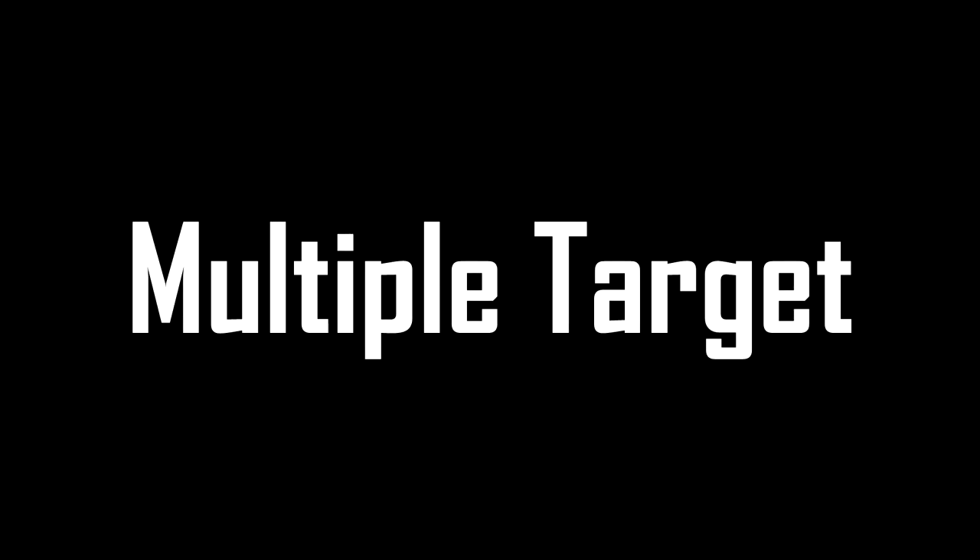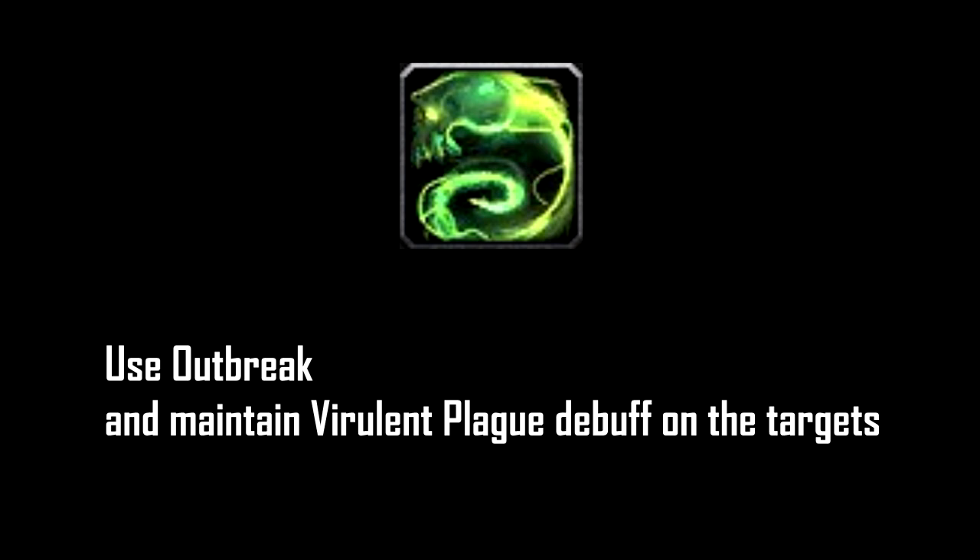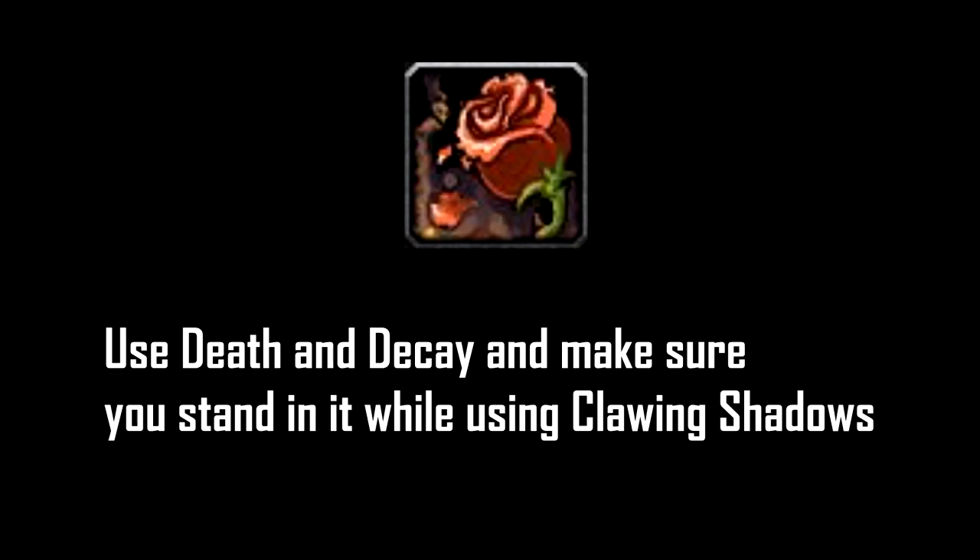Now for the Multiple Target Rotation. The same thing applies with the cooldowns for Dark Transformation and Dark Arbiter. Use Outbreak and maintain Virulent Plague on the targets. One side note: when you use Outbreak, the first 6 seconds from the target that you used it on is where diseases are going to be spreading from. Use Death and Decay and make sure you stand in it while using Clawing Shadows — your Clawing Shadows will hit all nearby targets from the target you're hitting.